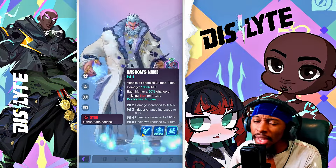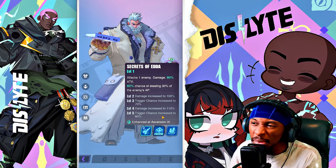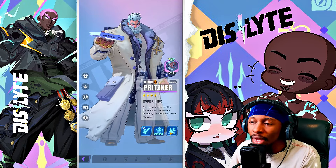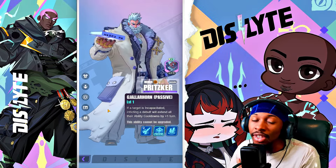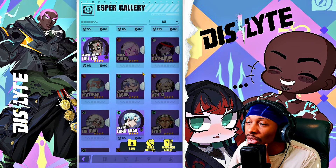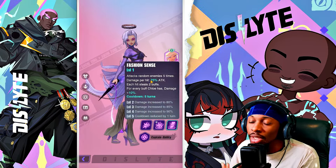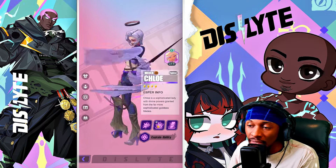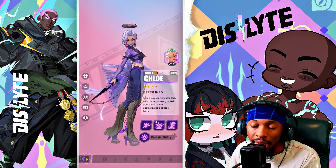Pritzker is amazing for controlling, stunning, and AOEing — he can work in PvP too. There was even a season dedicated to him, and for early-game players he's still excellent because he can stun-lock and increase enemy ability cooldowns. Chloe is a great sleeper pick — she's a buff stealer who does more damage per buff stolen, can inflict buff block, and also buff-busts with her S1. She'll also be useful in trial content later on.